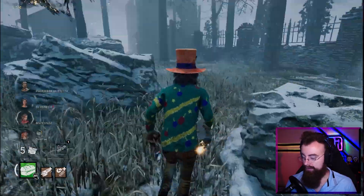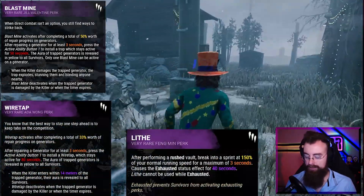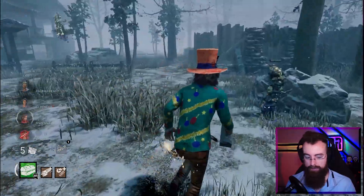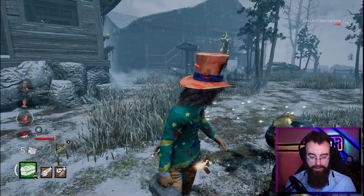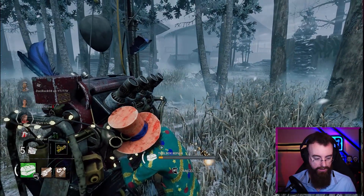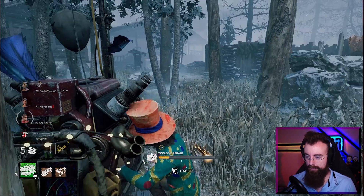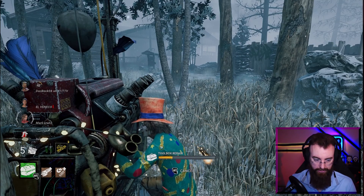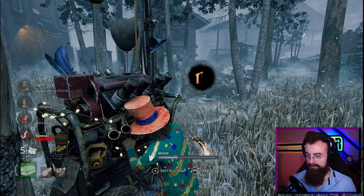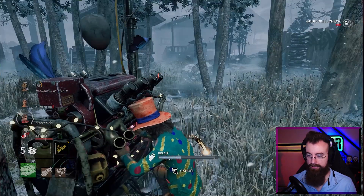Our current build is distortion with blast mine, wiretap, and Unbreakable. Distortion's gonna hide our aura, wiretap's gonna let us see the killer's aura after we do so much of a generator. I'm actually gonna grab the second invitation - now we have two charges. Wiretap is gonna be great; we can place it on the gen. A survivor went down fairly quick - I think it was in that back corner. Oh, they're in the basement.